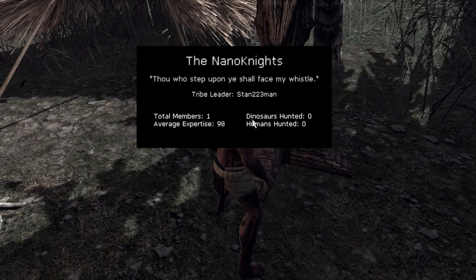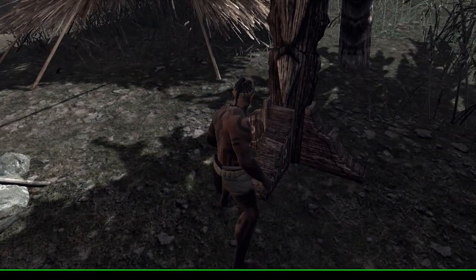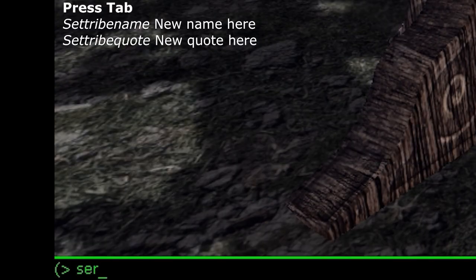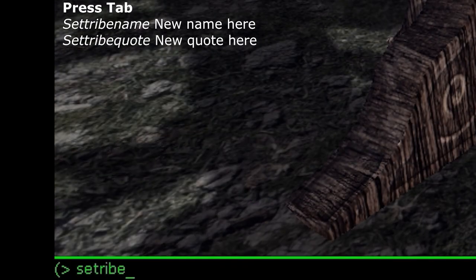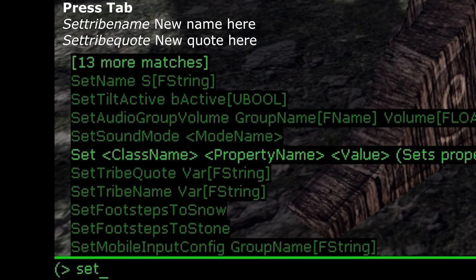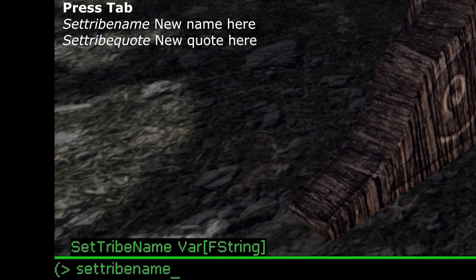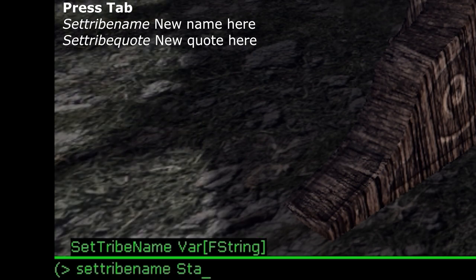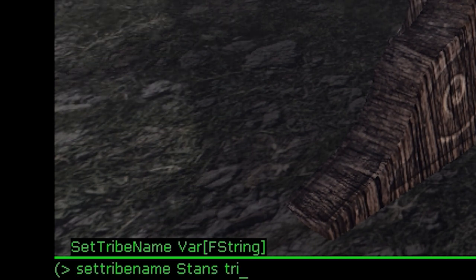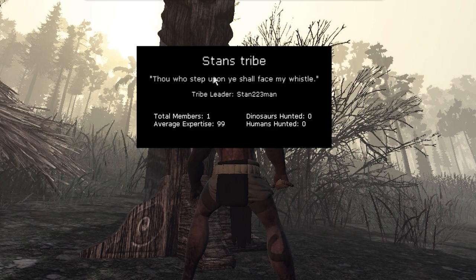A nifty thing you can do is press Tab to get out this little green thing and type in a set tribe name. You can't put any punctuation in at the moment, but you can set the tribe name — just type 'settribename' followed by your chosen name — and then set the tribe up.